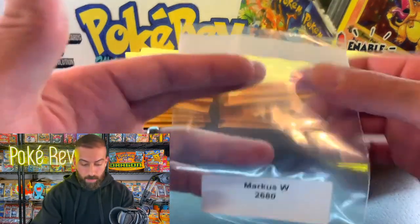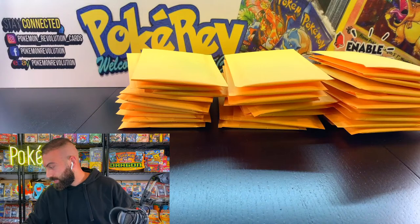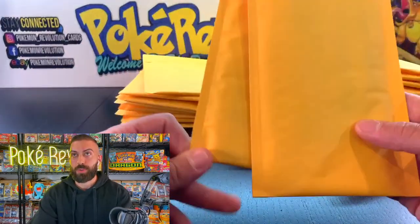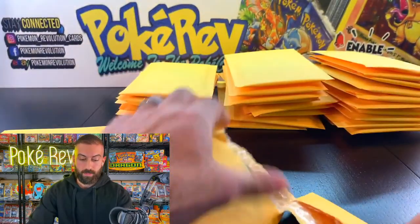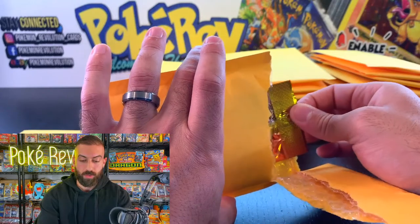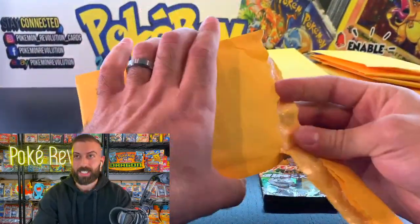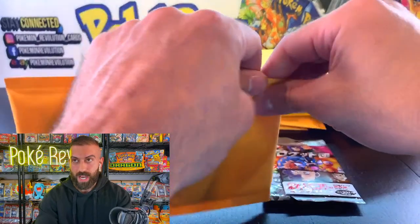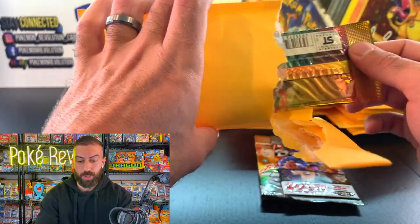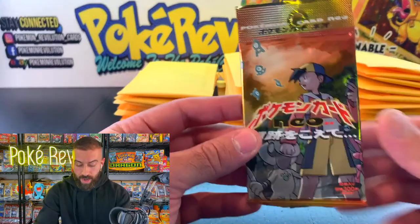Next up we have Marcus W, 2680, and Marcus has not one, not two, but three booster packs! First one looks like Neo Discovery. Then another Rocket pack. Nat says the Grimer is worth more than some of the holos in the Rocket set — that's true. And another Discovery. Let's make a Rocket sandwich: start with Neo Discovery, move into Rocket, then finish with Neo Discovery.